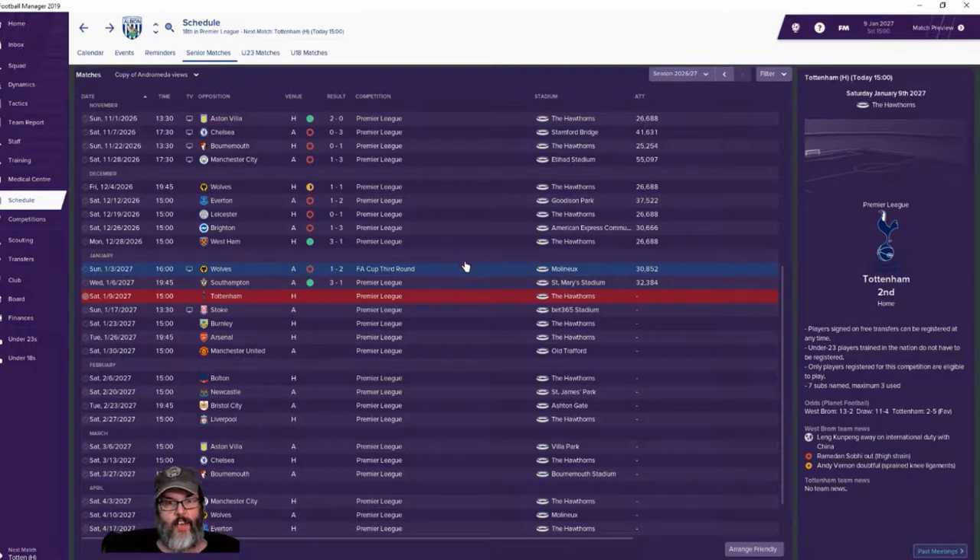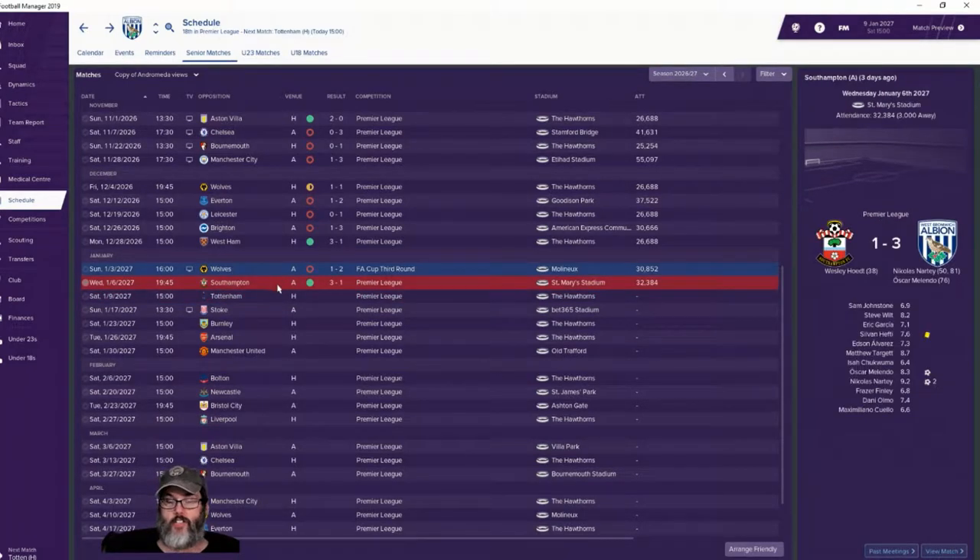Two to one — that knocked us out of the FA Cup. We came back and we were underdogs against Southampton. We went down one-nil. Wesley Hote scored an early goal, but Nicholas Nardi with a brace for us, and Oscar Melindo got a goal as well. We cruised three to one. We played the 4-1-4-1 tactic. We had also played the fluid 2.0 'bust the net' tactic and we just dominated but couldn't put them in the net — I think that'll come with time, we've got good shooters on the club.